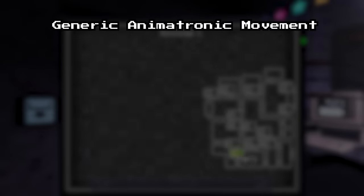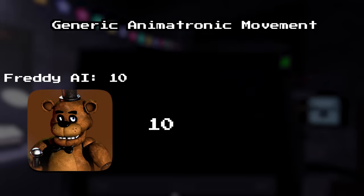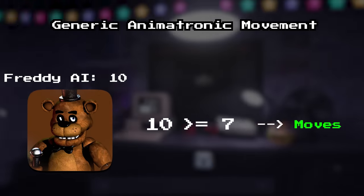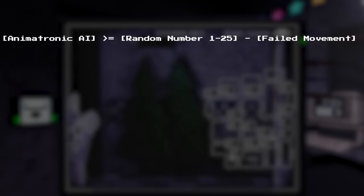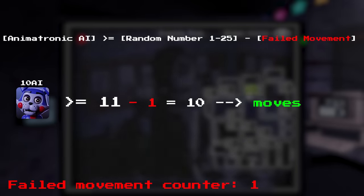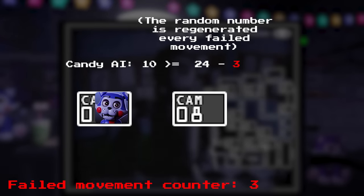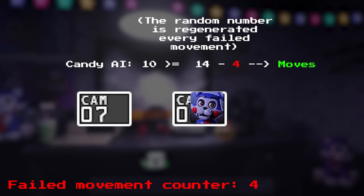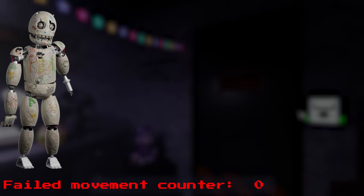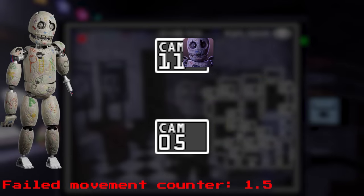In FNAF games, animatronic movement is usually determined by comparing an animatronic's AI value to a random number between 1 and 20, resulting in a movement if the AI value is greater than or equal to that random number. In Candy's, the formula instead generates a random number between 1 and 25, and subtracts the number of failed movements from the random number. This gives animatronics who just failed their movements a higher chance to move. The only exception is Blank, who instead of increasing his failed movement counter by 1 every failed movement, it increases by 0.5.